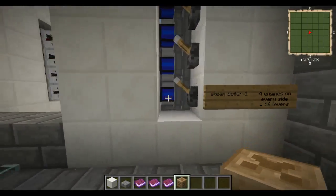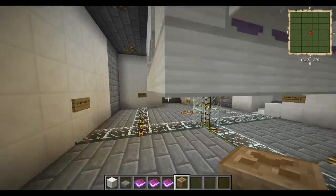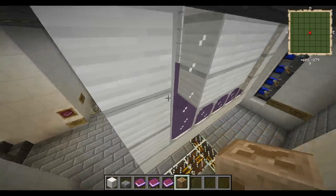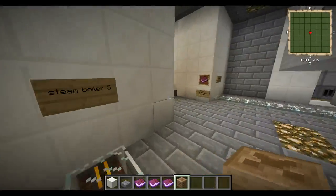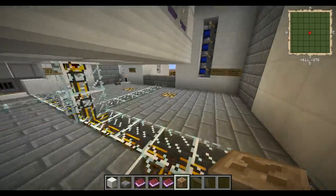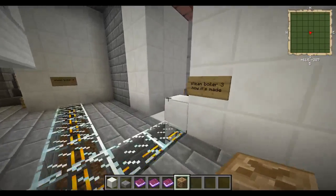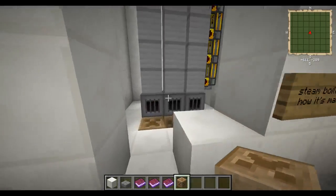We can turn it off. 'Steam boiler four sides' — so this one is the manual switch. I of course prefer the wireless method, which is awesome — kudos points for that. This is the giant tank where he's got the biofuel set up, which is probably what he's running it off of. We've got a boiler here — that's one, boiler here — two, boiler here — three, boiler here — four, boiler here — that's five. Where is six?